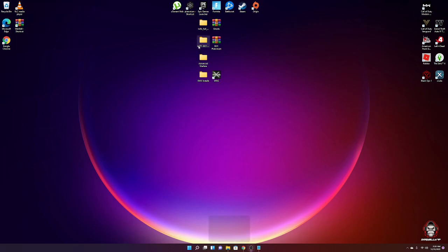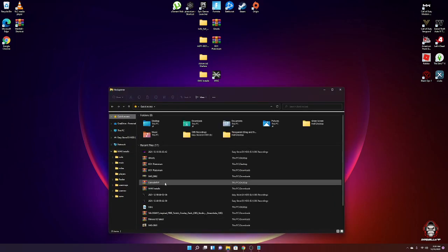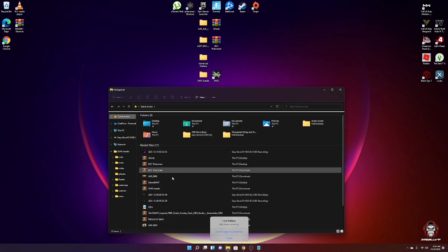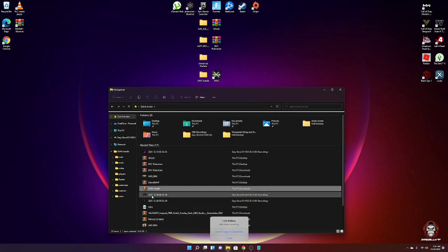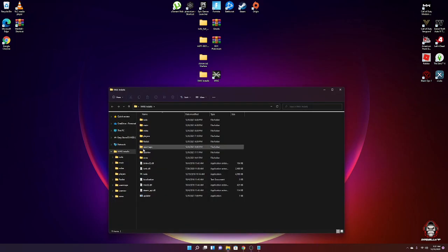It might take a little while to download because it's a big file. Once downloaded, find it in your Downloads folder, drag the file to your desktop — that may take a moment too. Before opening it, close Steam if you have it open, then come back to your file.